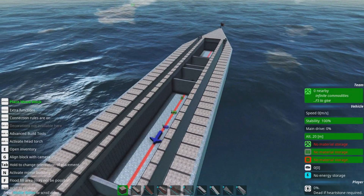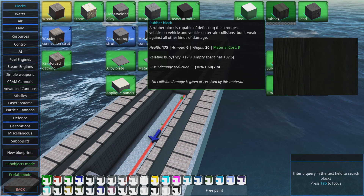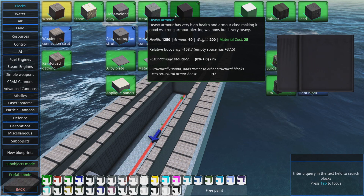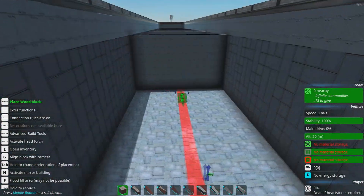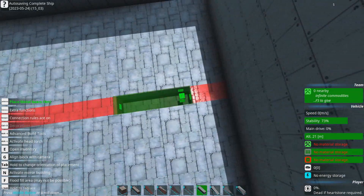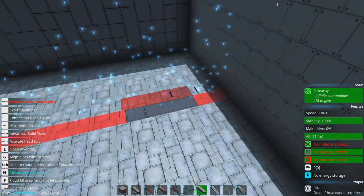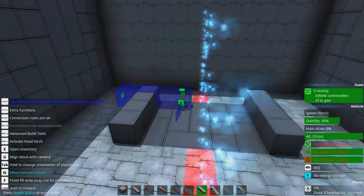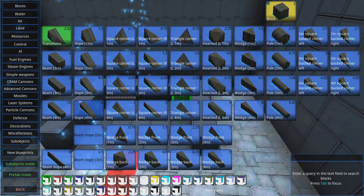Since rubber isn't particularly durable, you do need to wrap it in something that is durable. If you want to keep things light and cheap, you could just wrap it in metal. But today we're doing heavy armor, because heavy armor is heavy and it's armor. Hopefully our buoyancy isn't too negatively affected by a heavy AI compartment. We're going to start off with a 7x7 base of heavy armor to wrap a 5x5 box of rubber in here.